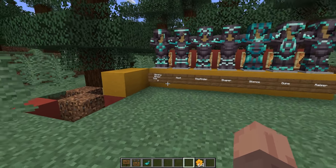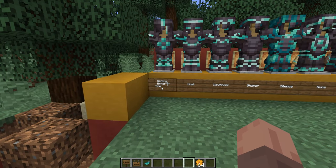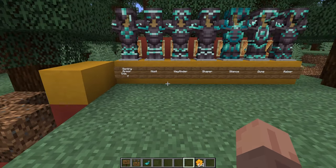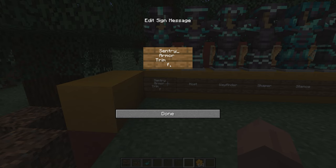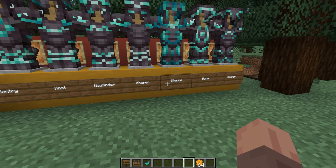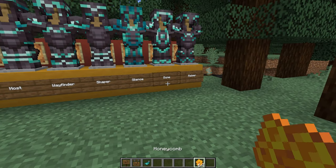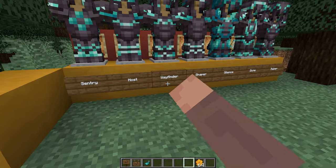You may notice that first sign looks really messed up — that brings us to signs. Signs have seen a massive overhaul: you are now able to edit them after you place them. I can click on this and fix the spacing. We can't edit that last one because I used honeycomb on it — putting honeycomb on a sign makes it so you're no longer able to edit it.